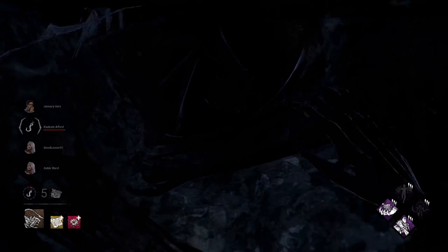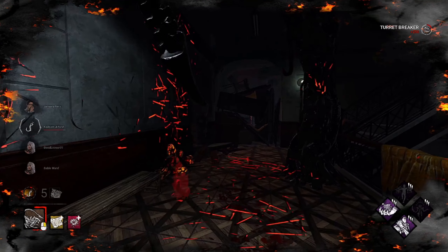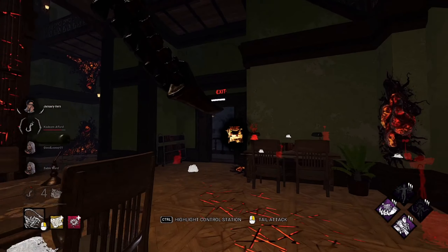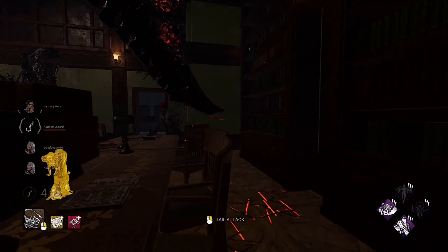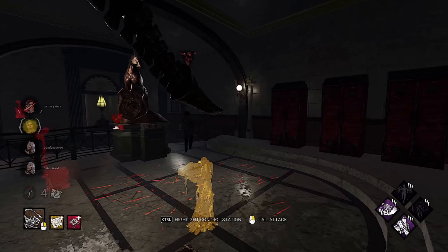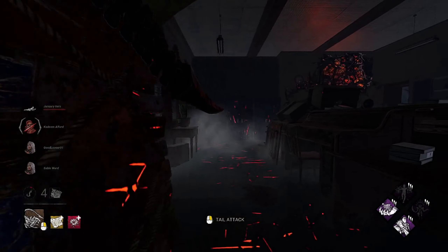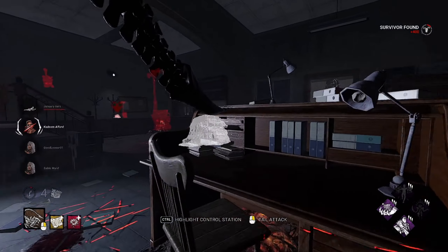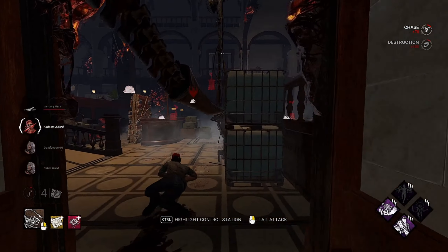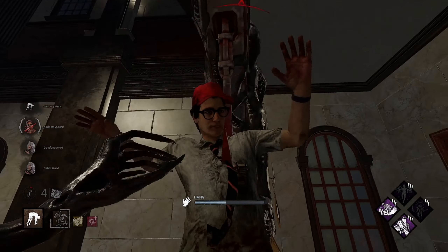I'm also gonna take a look and see what other killer perks got changed and maybe mess with them a little bit. Dwight's just pre-dropping — that's a quick gen done too. What are we doing? Nice, we get the hit there. Oh, he's just leaving — he doesn't have Balance Landing though. Oh, he's just down. Not to toot my own horn or anything. I'll take that pallet all day. Get on the hook, get on the hook.